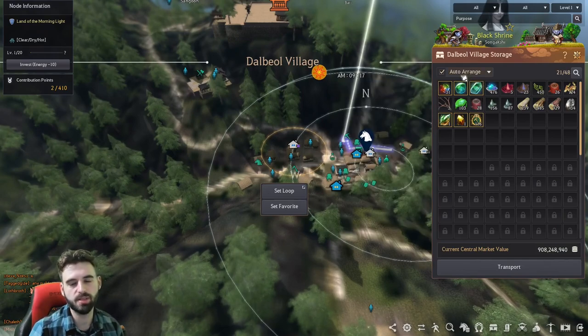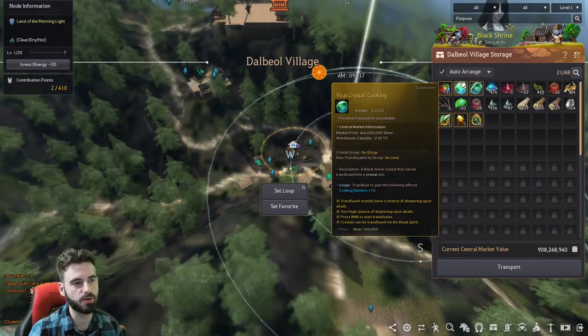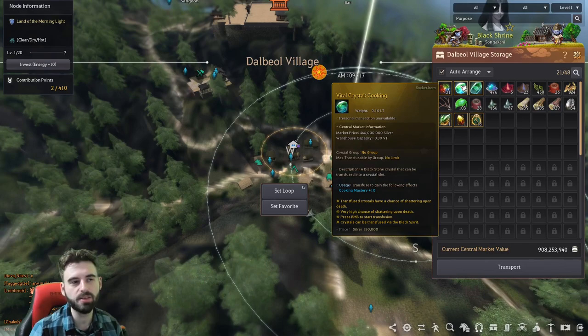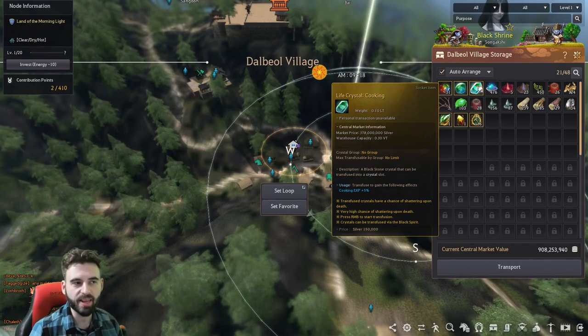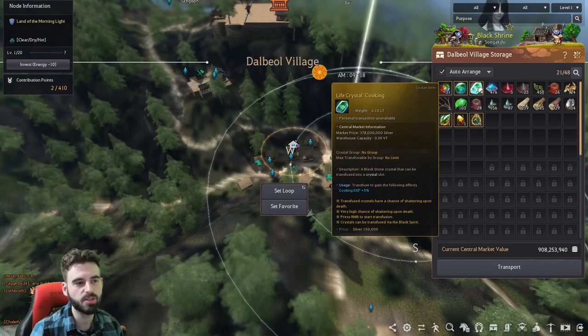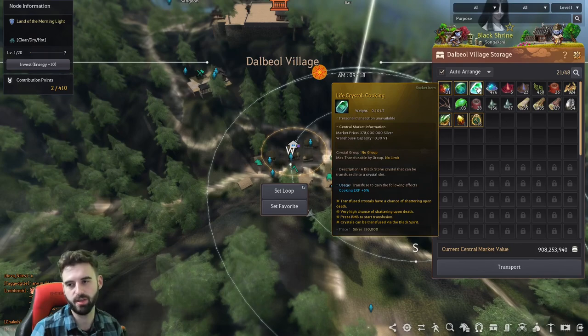So there are two new types of life skill crystals that have been added into the game. The first is the Vital Crystal — these provide you 10 additional mastery to the life skill of your choice, and you can slot up to 16 of them into your crystal slot setup for a total of 160 mastery. The second are the Life Crystals for the various life skills, and each of these provide you with a bonus of 5% experience to those life skills.